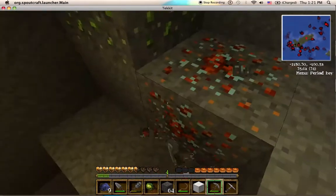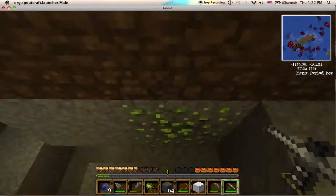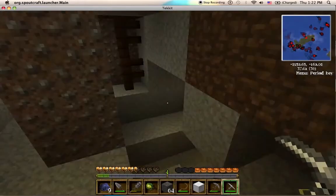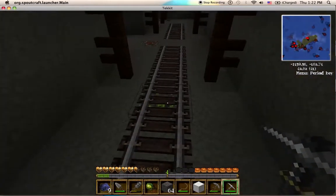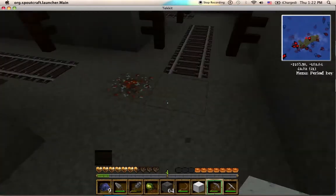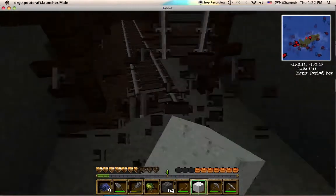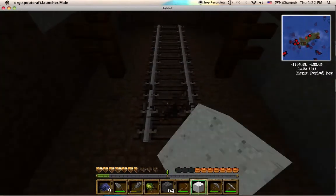Let's get this copper. No rubber means no macerator, so we need to mine everything. And this is uranium — interesting looking with the texture pack. This is the updated version without the mistype on EMC value, so uranium is half a diamond each. I want to grab these tracks because railcraft makes basic tracks really expensive. I do want to use railcraft a bit because it's a really cool mod that not a lot of people actually get into.